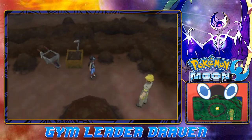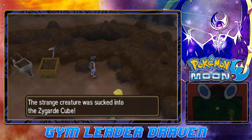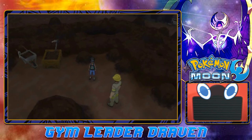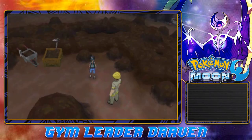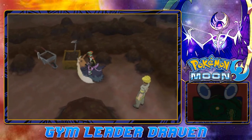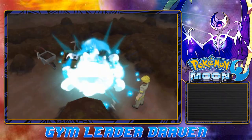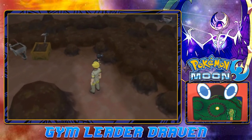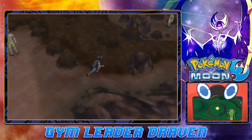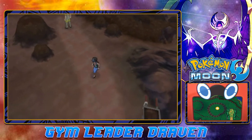We're close to the exit but there's an item right here — we got a Zygarde Cube. Stoutland from Scotland — ah there we go, we found ourselves a nice nugget. Thank you Stoutland from Scotland. Let us move on. I think we're towards the end right here. I want to check every nook and cranny before I leave because it's always good to do so.